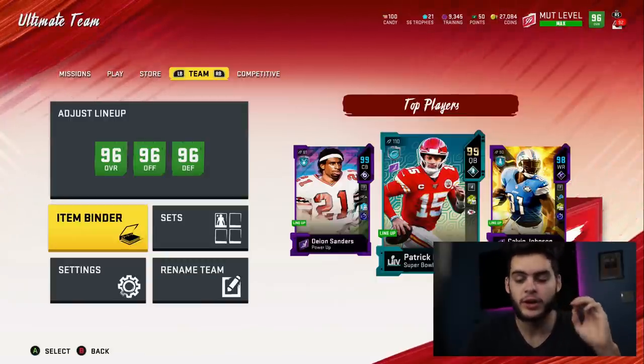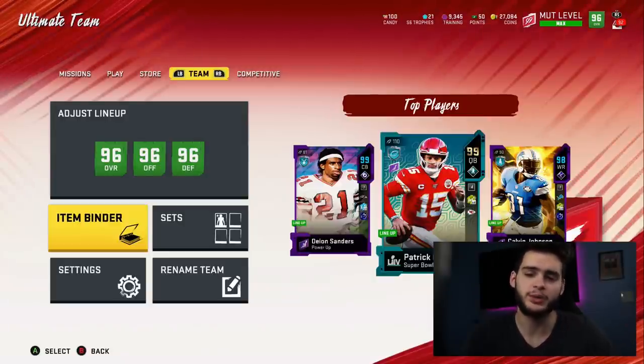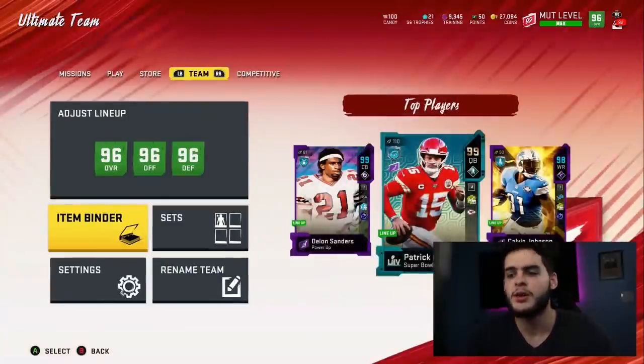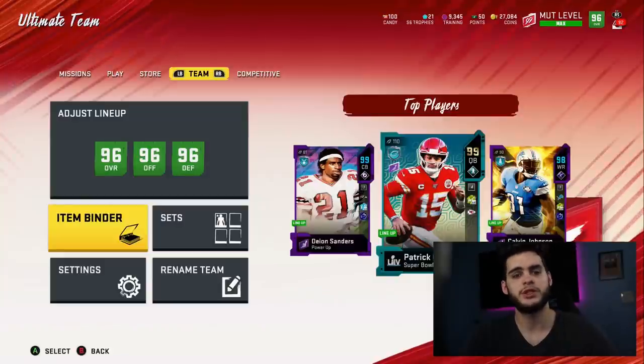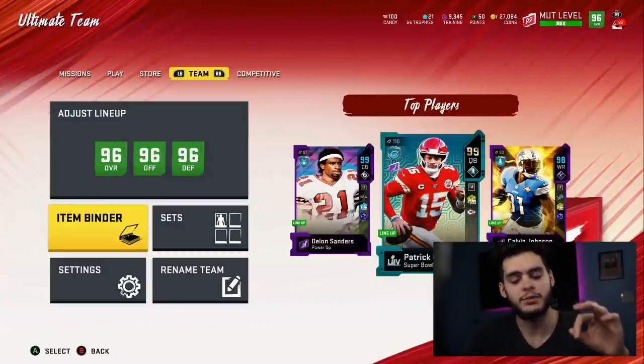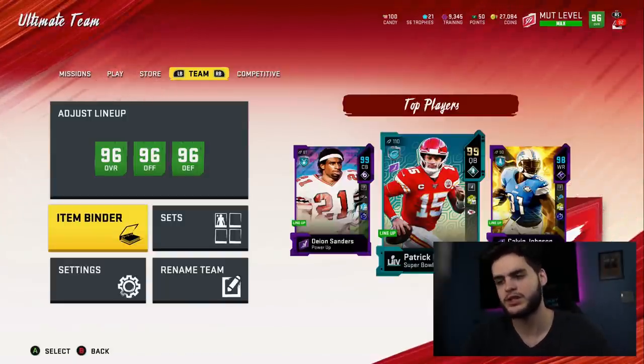In my opinion Tony Gonzalez is great. I'm a big fan of Strahan, but he is LTD which kind of sucks. I'm just gonna check everything out, see how they'll fit on my team. Before we get into today's video, make sure to go down below, hit that subscribe button, turn on notifications, come join the family, give this video a big thumbs up, and comment if you guys have any questions or thoughts on these new Ultimate Legends.